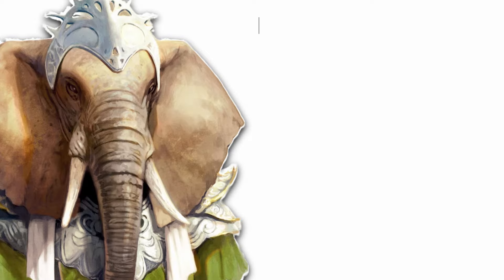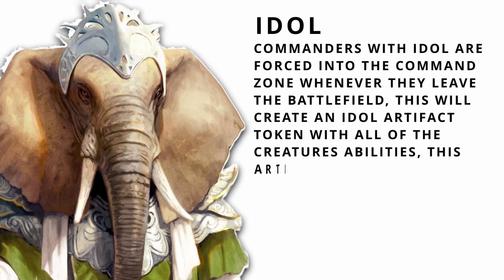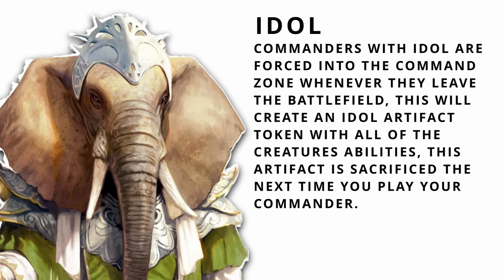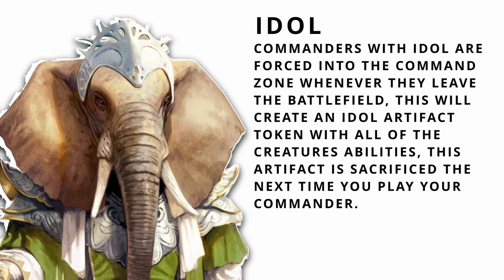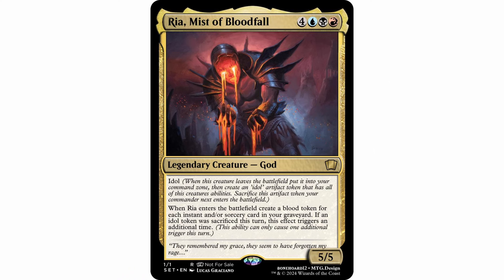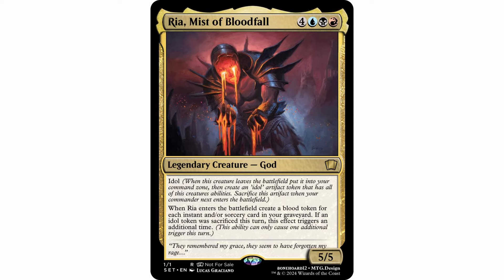Another direction I took this effect is with the keyword idle. Commanders with idle are forced into the command zone whenever they leave the battlefield. This creates an idle artifact token when they leave with all their abilities. This artifact is sacrificed when your commander is played again. You get a backup pseudo-commander when your commander leaves play. This ability also notably turns off blink spells, as it'll just get put into your command zone — because that would be pretty ridiculous. The mockup I made for this is Rhea, Mist of Bloodfall: 4, a blue, a black, and a red for a 5/5 with idle. When this thing leaves the battlefield, you put it into your command zone and create an idle artifact token with all its abilities. When Rhea enters the battlefield, create a blood token for each instant and/or sorcery card in your graveyard. If an idle token was sacrificed this turn, this effect triggers an additional time — though this ability can only cause one additional trigger per turn. I would run the hell out of this commander. Idle tokens don't only give your commander staying power, but also de-incentivize opponents from removing it, since it'll just give us more triggers.